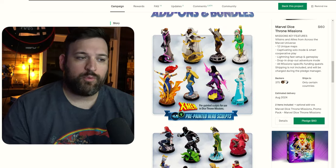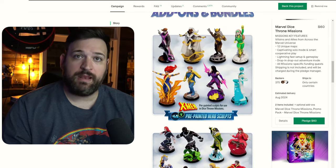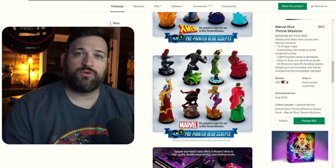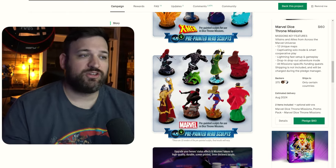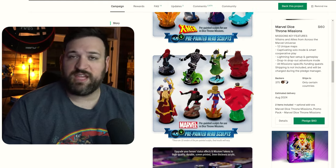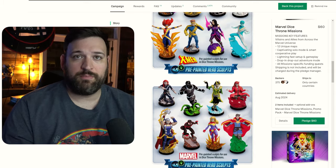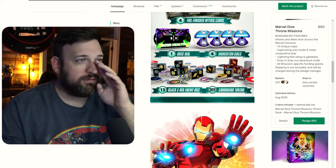This is where they start getting you with FOMO tactics. They have pre-painted hero sculpts — the eight for the X-Men Marvel campaign — and because they're introducing the Marvel cooperative experience, you can also get pre-painted sculpts for the original campaign characters, which previously were not included; you just got standee characters instead. These are $45 a piece — they say you're saving $5, so they value them at $50 each. You're looking at $100 for these 16 pre-painted sculptures.